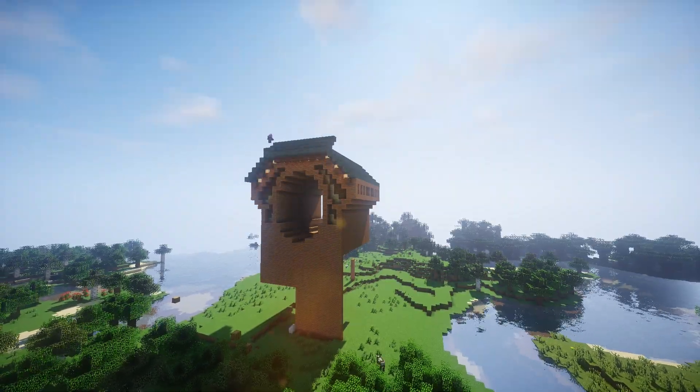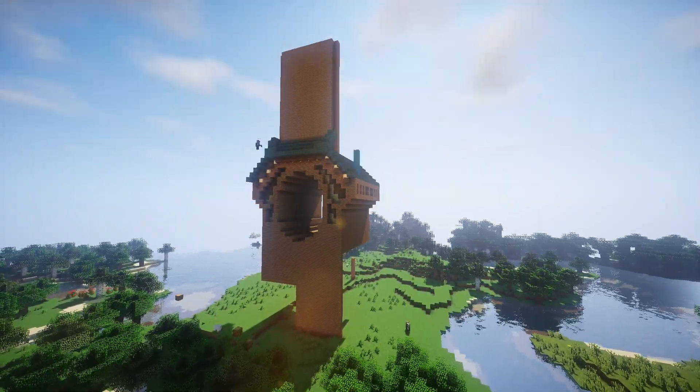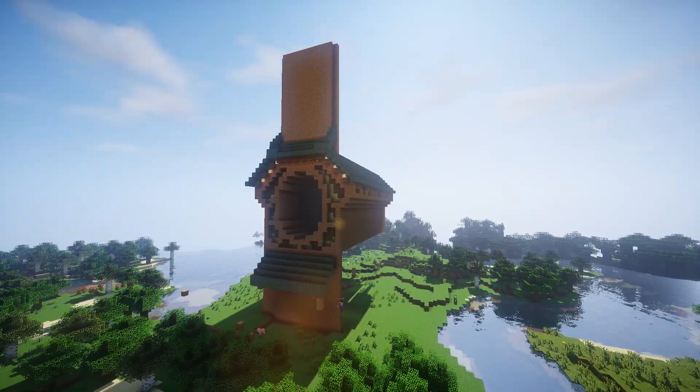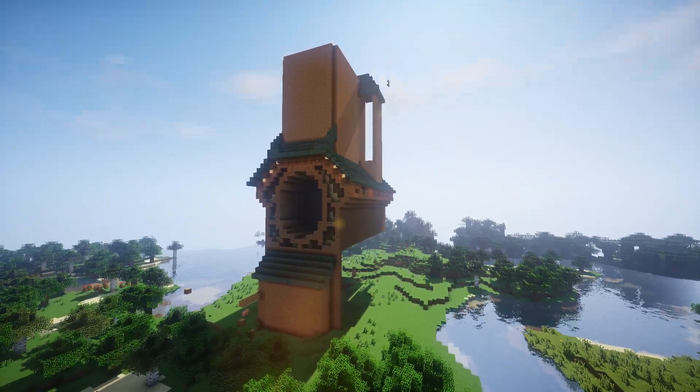First I get an idea of the size and the shape of the build. I really want to try something different so I'm putting a large hole through the center for players to fly through. I'm using jungle wood as a main block because I feel it rarely gets used but it has so much potential.